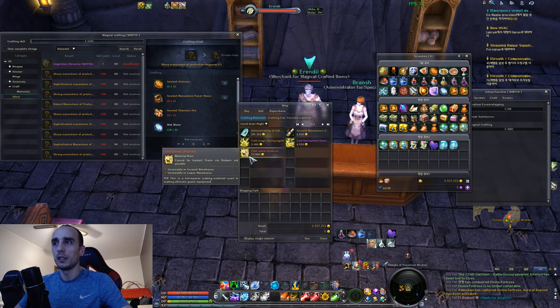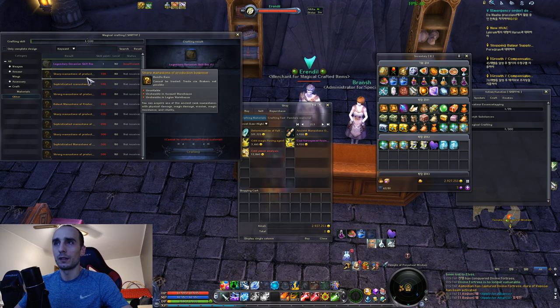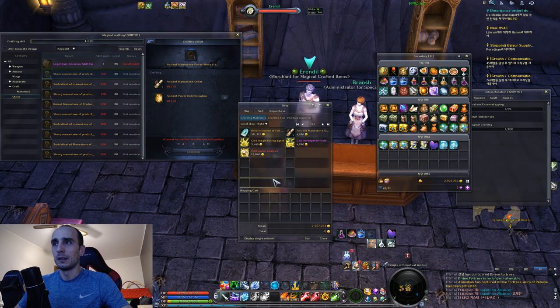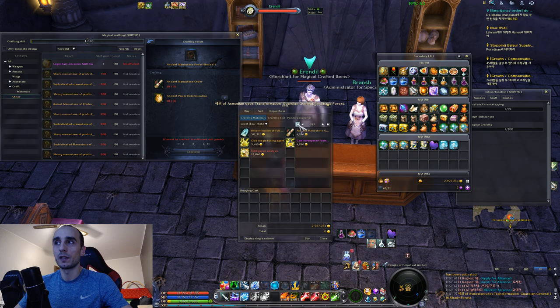Pretty much exactly the same, with the exception of the new mats. One of these mats we saw when we looked at the weapon. There are some new mats on the second page that are used as NPC mats for the new crafts.